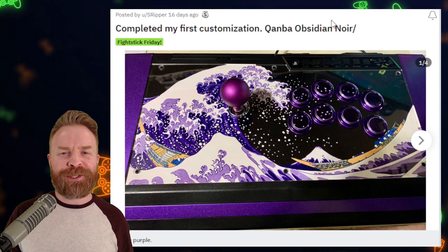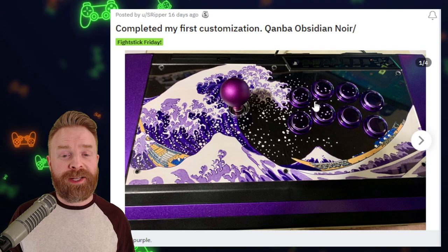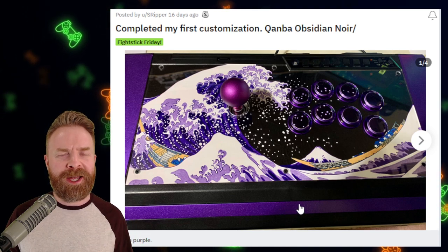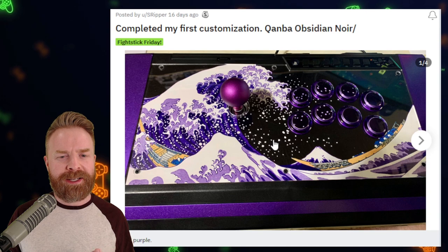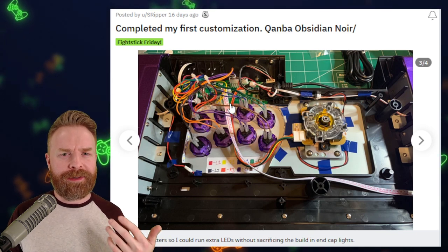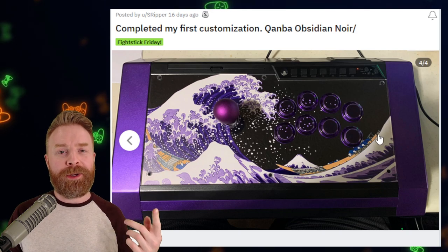Moving on to 9th place, and we've got another first-timer. They have a modded Quamba Obsidian, and it's the noir version. The noir version is a little bit more rare. It does have a bit of a different layout. Normally the Obsidian has a silver metallic side panel and front panel, but they have painted it purple. They've also kept that metallic effect — this is a really clean and nice paint job. This silver metallic ball top ties in really nicely. I like how the artwork continues on through the buttons, and they went with purple LEDs around the buttons to tie in with the overall theme. Looking at the inside of the case, it's a little bit messy, but it's their first stick. Maybe their next mod will be to clean up the wiring, but nobody really sees it. They did tape down some wiring and they did label the buttons, which is really nice. Overall, this stick is really clean, and great job on your first stick.